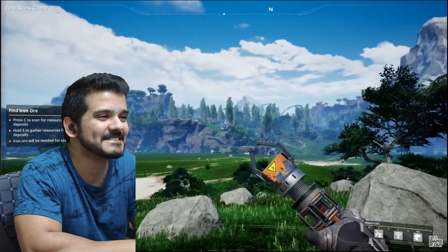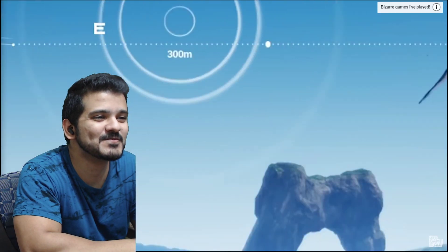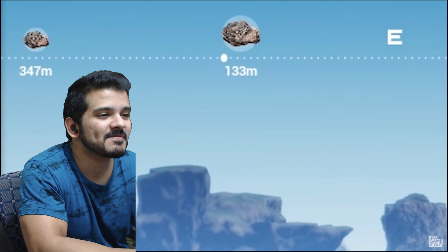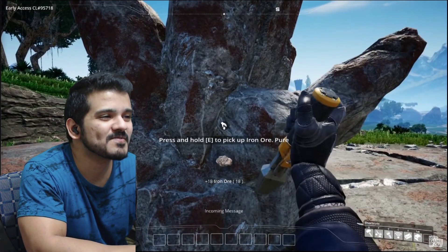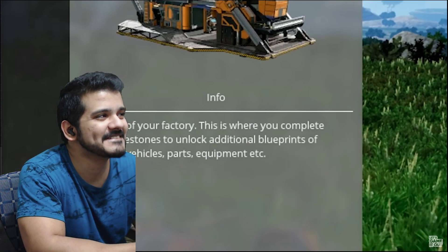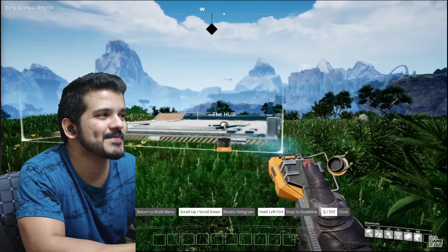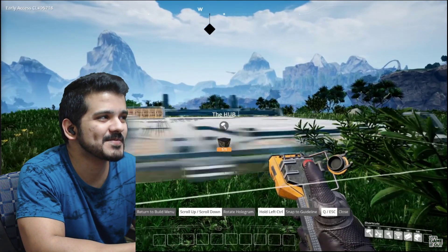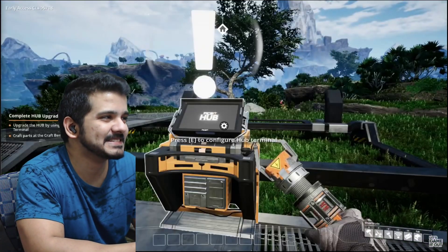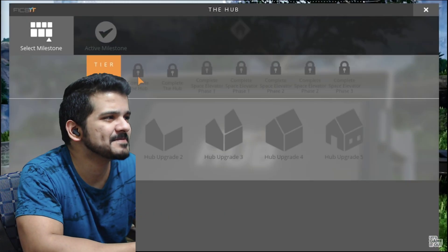I guess we should make a factory. We need to get iron ore, so I'm using my scanning thing - it picked up a bunch of ore everywhere. We're going to the one 130 meters away. Let's build the hub - the heart of your factory - where you complete milestones to unlock additional blueprints of buildings, vehicles, parts, and equipment. We'll put it right here - it's probably a horrible spot, so let's do it. Done! Time to access the hub terminal.